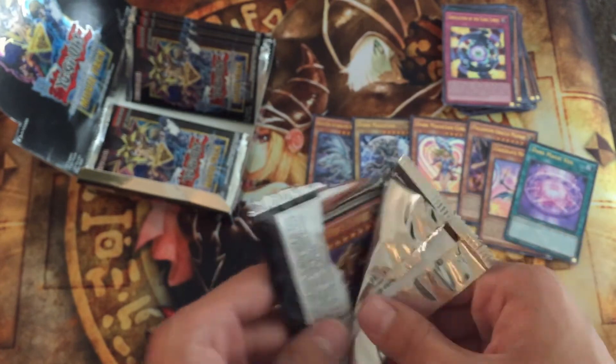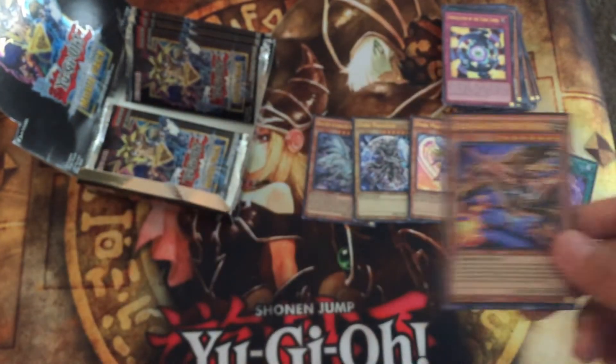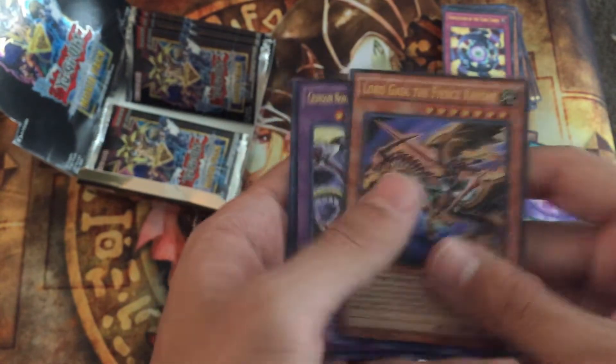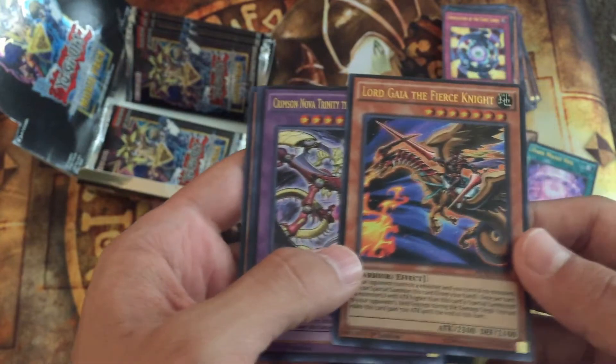Unlike Dark Magic Curtain where you pay half your life points to summon Dark Magician from your deck — which is pretty limiting because if you go through all of them and there's just one in your hand you can't use it, it pays half your life points, and you can't Normal Summon or Special Summon anything else that turn.